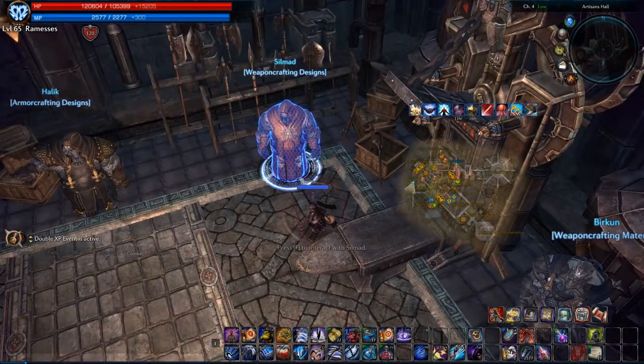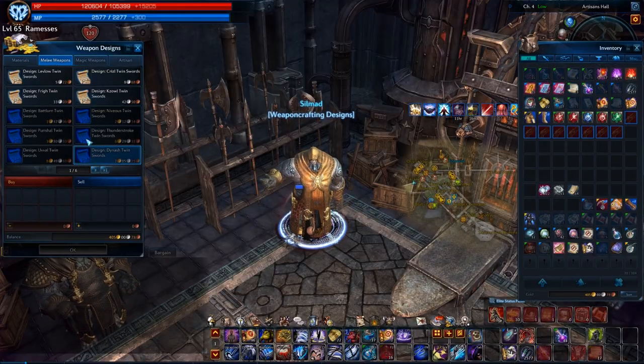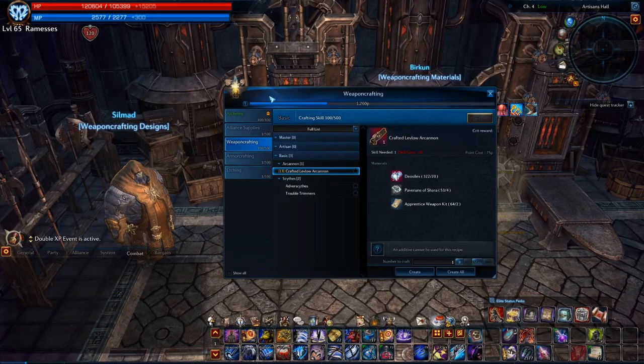Once you see that message saying your crafting can no longer increase your skill level, go buy a higher skill level design, rinse and repeat. When you reach level 500 skill level on weapon crafting, armor crafting, alchemy, or etching, you'll be able to take the artisan test.